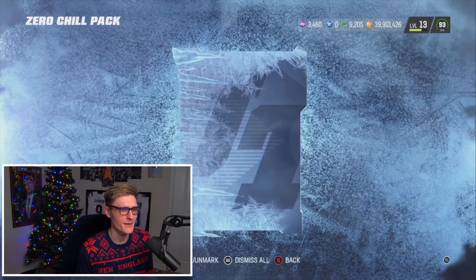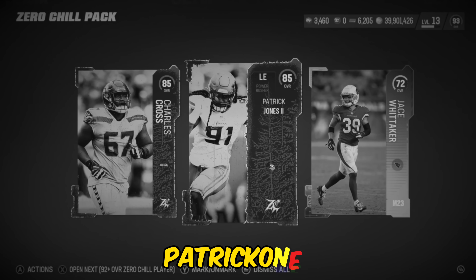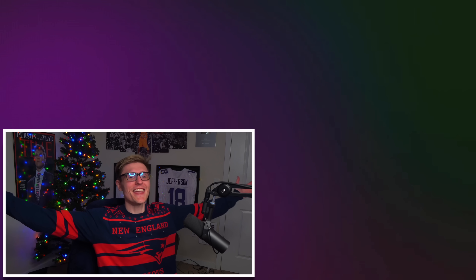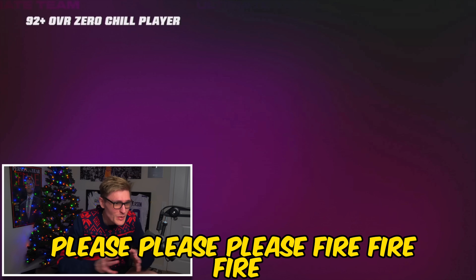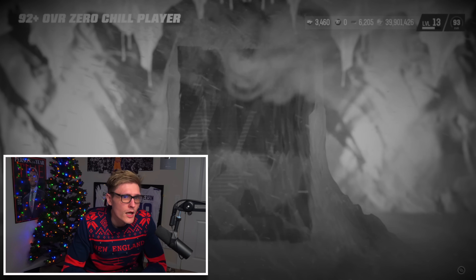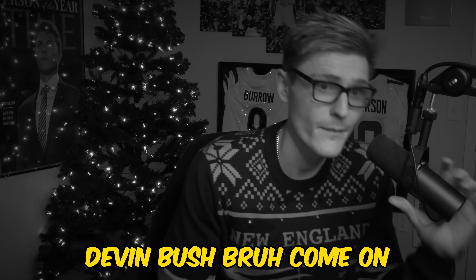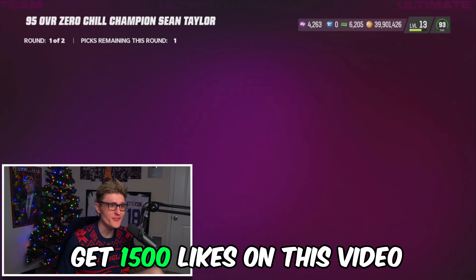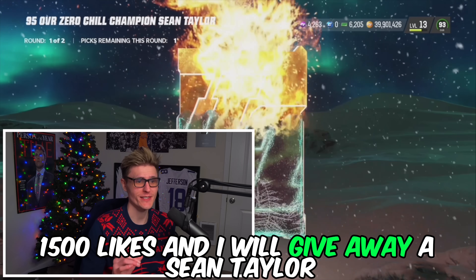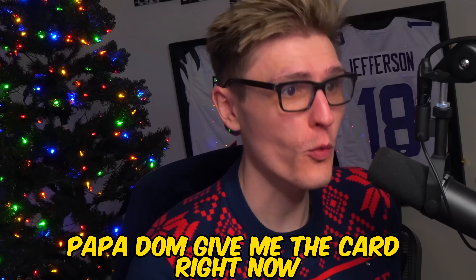Cody McElroy, AJ Khan, Tom Brady 82 — the goat. 95 in here? Dylan Stoner, Patrick Jones, two 92 pluses — EA I'm begging you. Devin Bush — come on. I'm gonna make another Sean Taylor for my team, and if you guys would like a free 95 overall Sean Taylor, get 1500 likes on this video and I will give one away to someone who comments 'Papa Dom give me the card right now.'